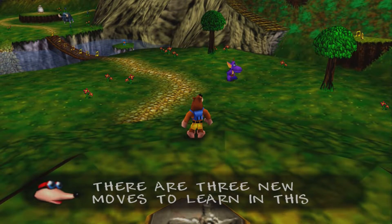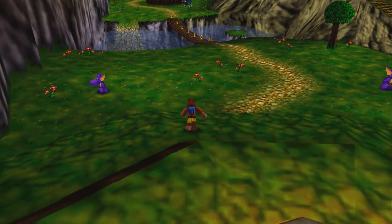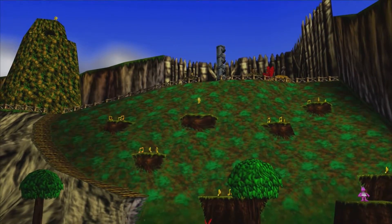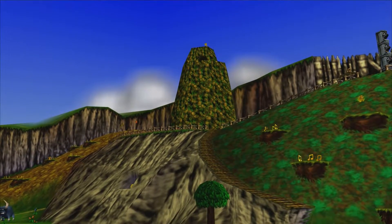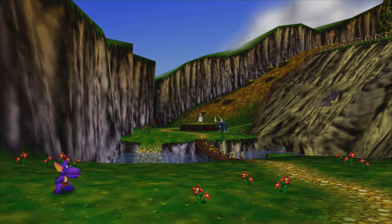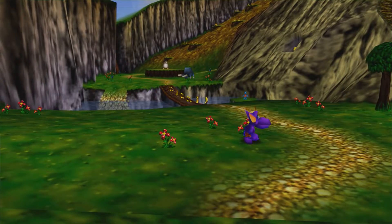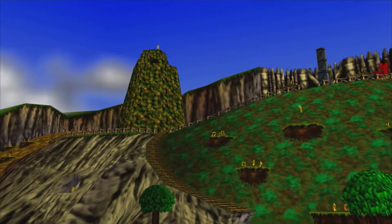There are three new moves to learn in this world. Let's have a look at first person. Since we're on the Xbox Arcade version, we can actually see everything despite draw distance. If you're playing the N64 version it would only be 4x3 and you'd be limited by draw distance — that includes the Switch Online version because it's the N64 version. You can pretty much see the entire world right here.